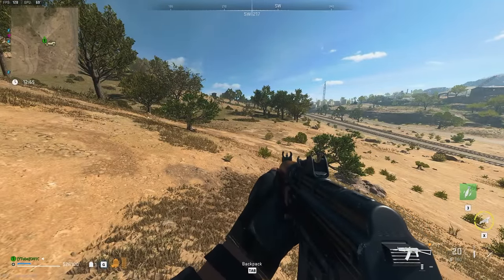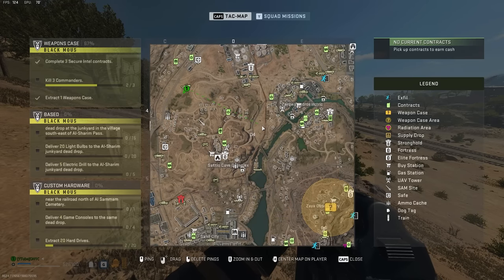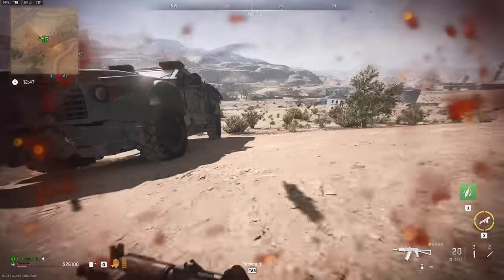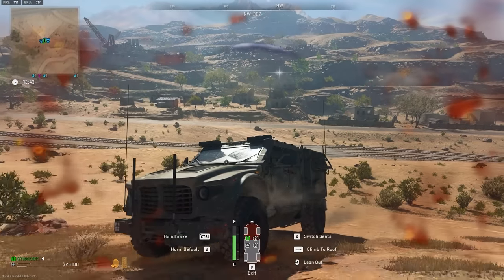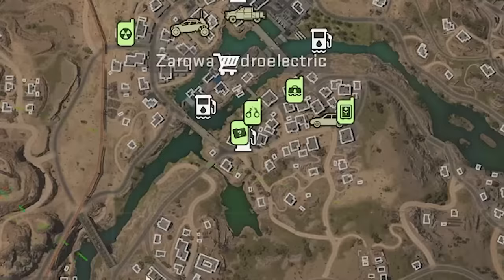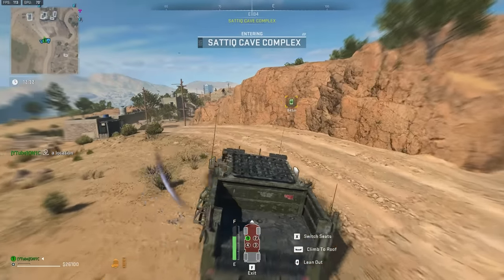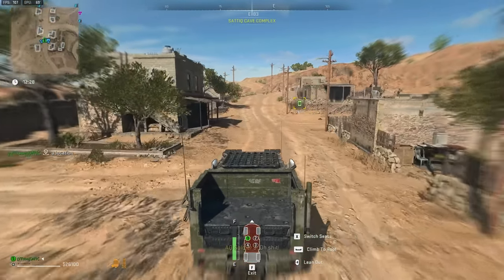Instead, I'm going to show you another contract — it's a little bit difficult to do, but it guarantees both a three-plate vest. Oh my gosh, I just got sniped — not good. Let's get in my car and skedaddle. How rude. Anyways, there is a contract that guarantees a three-plate vest and a large bag. It's going to be this guy here — the Raid Weapon Stash. It is tough to complete, but if you do, you'll have basically everything you need.